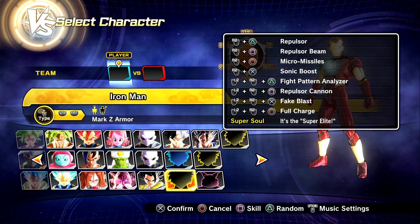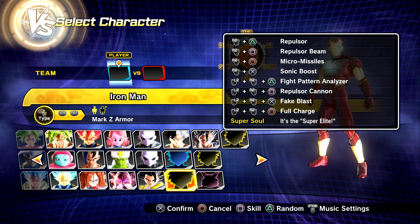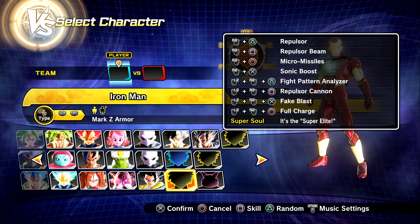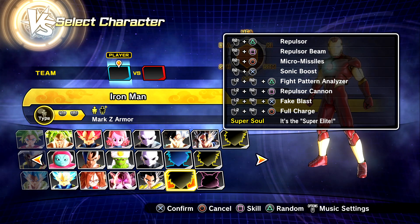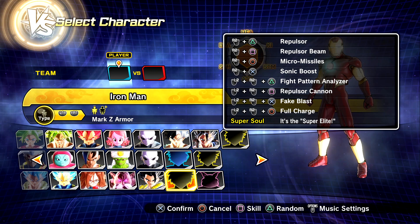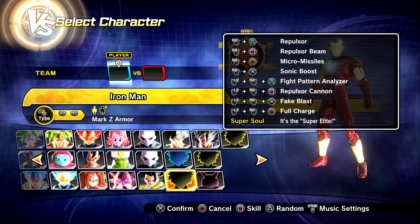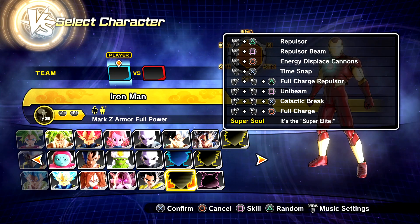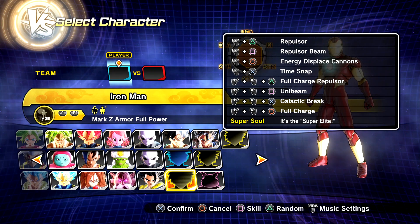I went with Repulsor, Repulsor Beam, Micro Missiles, Sonic Boost, Fight Pattern Analyzer, Repulsor Cannon, Fake Blast, and yes I even gave him a Full Charge transformation. Originally when I transform into the Full Charge I wanted his skill set to change, but I couldn't get it to work, so I just made a Full Charge preset which is this right here. We have the original Repulsor and Repulsor Beam, but for the new attacks we have Energy Displaced Cannons, Time Snap or Infinity Snap, and Full Charge Repulsor Uni Beam Galactic Break.